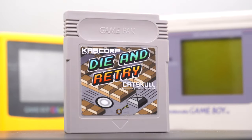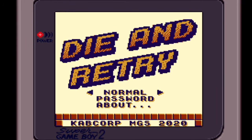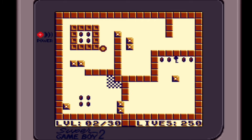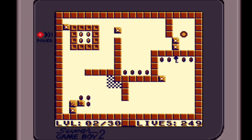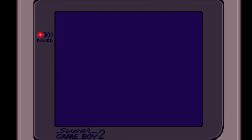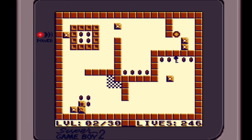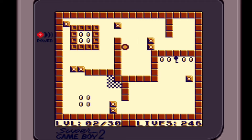And saving the best to last, the final game I've got to show you in this week's video is called Die and Retry. At its core it's a simple maze game where you control a ball and go around collecting coins and keys in order to unlock the exit to each stage. Right from level one though you'll notice why the game is called Die and Retry — it's very unforgiving. If you touch any of the moving obstacles in the levels it's instant death, all of the coins and items reset, and you're back to the start of the level.